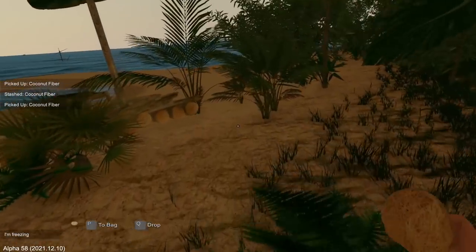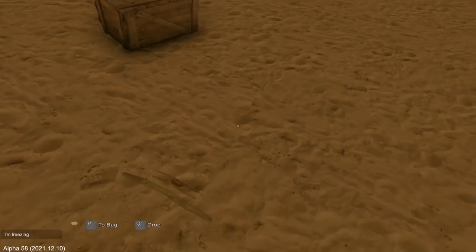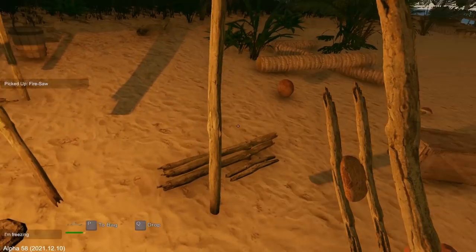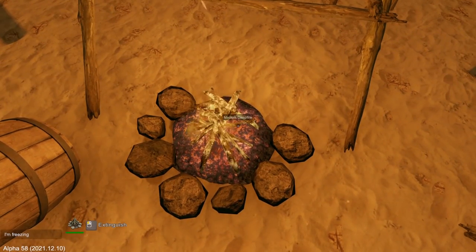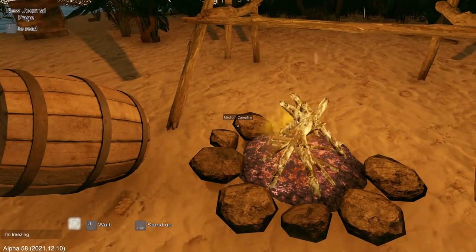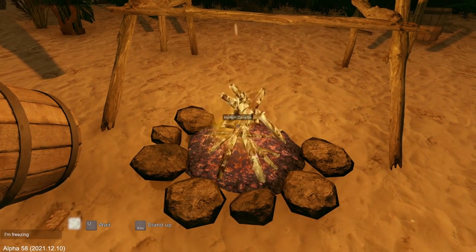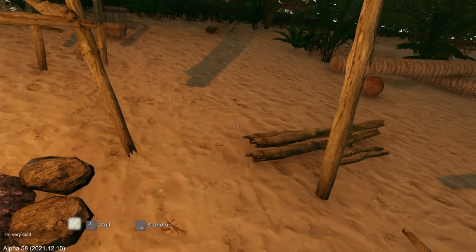I hope it stops raining because I'd like to work on my raft — we might not be able to today. Let's go ahead and start the fire. I probably don't want to stand in it. There was a way to sit down — there we go. If I sit down I should be able to pass some time here: slowly decrease tiredness, faster stamina recovery, weight speed. Yes, weight speed is what I wanted. Let's try and get rid of that 'I'm freezing' status. We didn't lose any hit points though, so that's good. Let me feed the fire while sitting here.